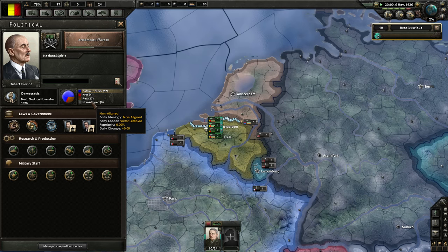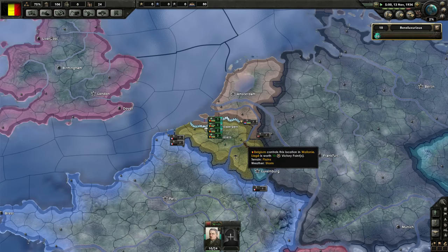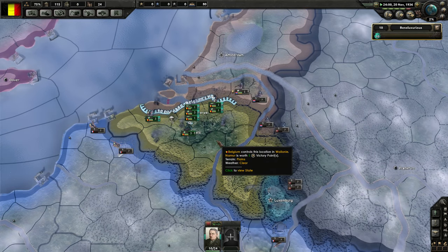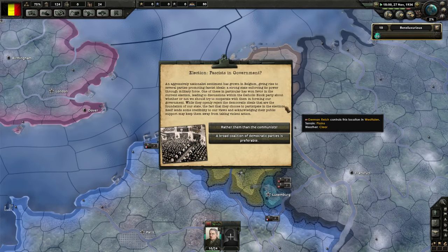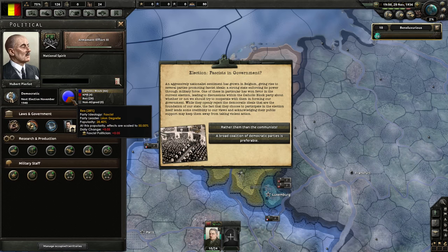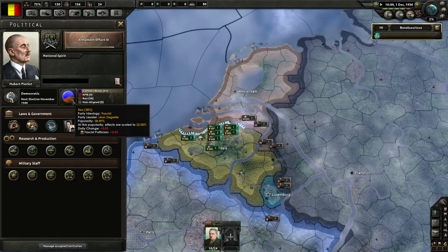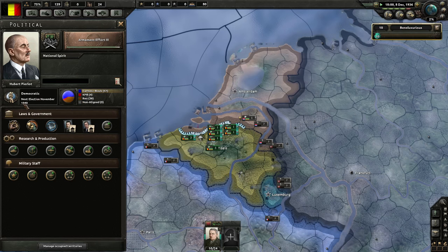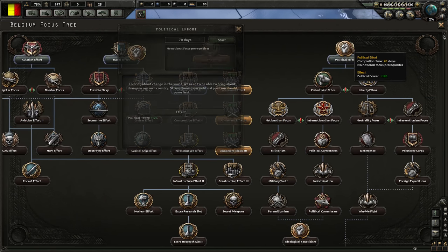We've hit the 50% fascism scale, so it's going to slow down now. Party leader Victor Lefebvre of the Not Aligned Party — give us some events to bump this up, please. We want this coup. We could join the Axis and get them to help us. Election — fascists in government. We would rather them than the communists. This happens at 28%. Change in popularity takes us up to 38%, much closer to a coup. Next election is in 1940. Armament 3 done — we need to start pushing through political.